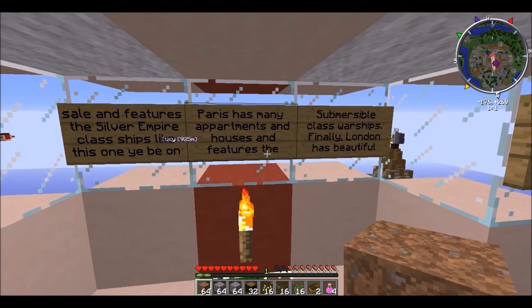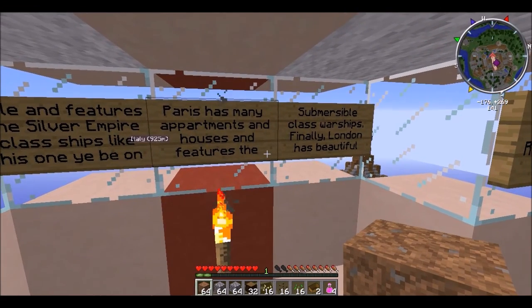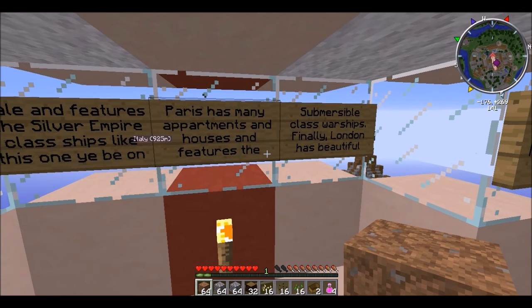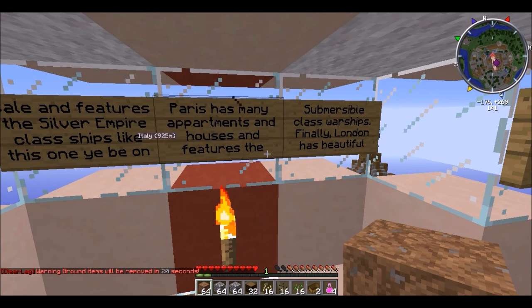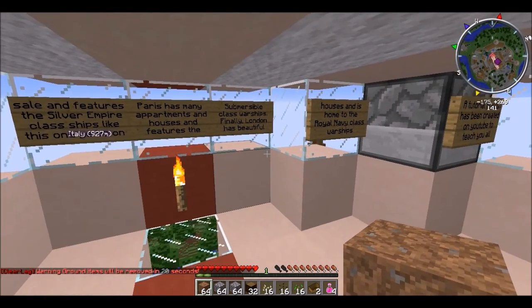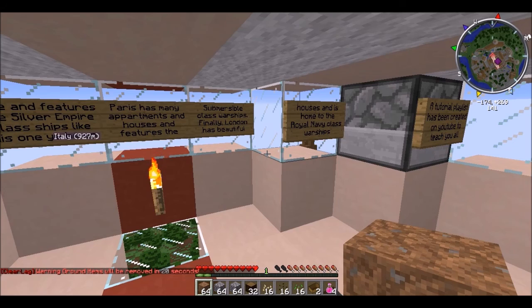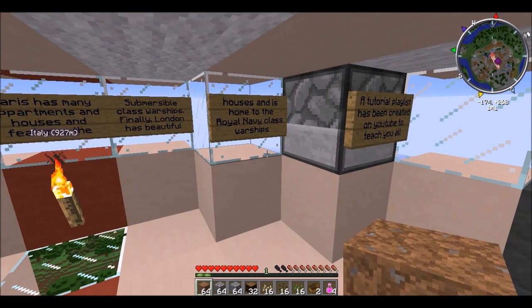Paris has many apartments and a few houses, and features the submersible class warships. Finally, London — I have to use this. London has beautiful houses and is home to the Royal Navy class warships.